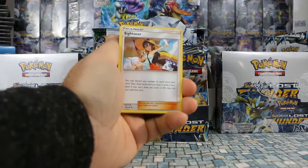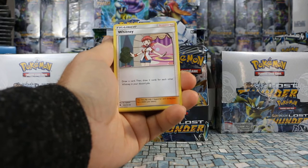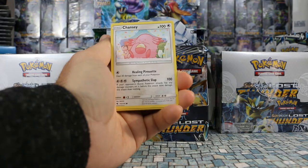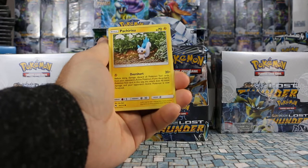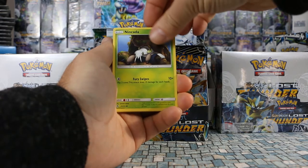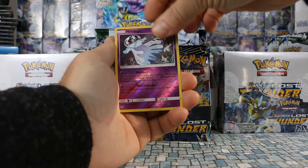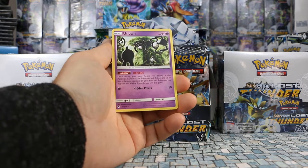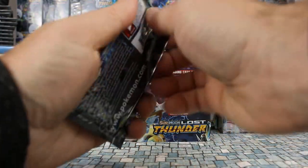Straight off the bat we have Fighting Energy and Sightseer. A lot of these cards I have not seen, so I'm going through them for the first time with you as well. Whitney: draw a card, then draw two cards each. Fluffy Chansey — oh look at that clay card, that looks amazing. Pashirisu, I can never pronounce that one right. Poipole, Spinner, Nincada, Nihilego. We have an Unknown, which is a rare in this set — a non-holo rare is how we start.